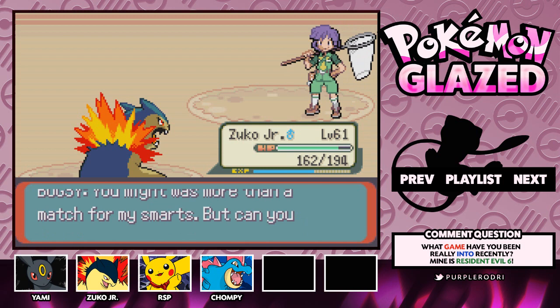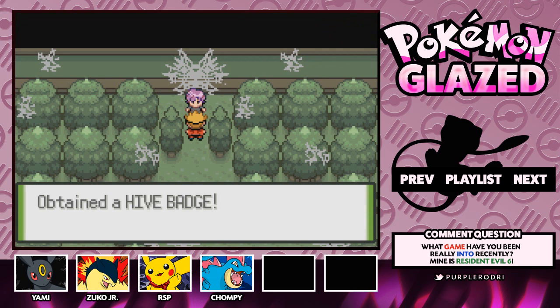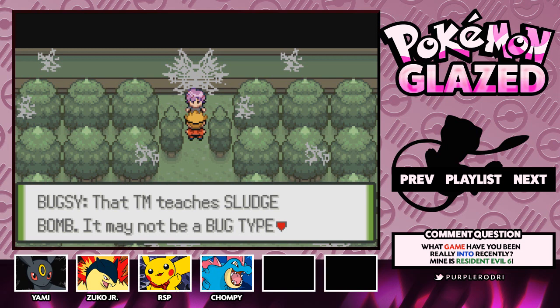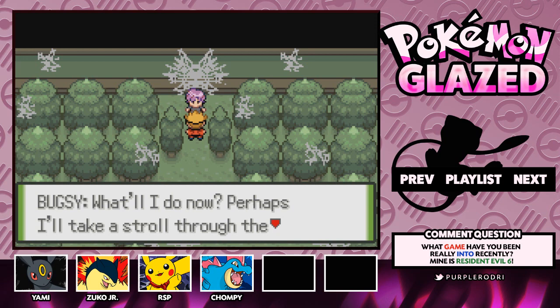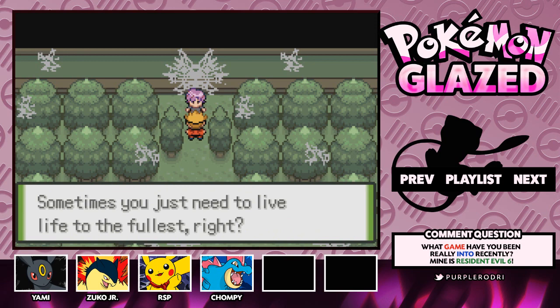Bugsy says it was more than a match for his smarts and asks if we can name the three Pokemon with Bug as a secondary type. I can't name them off the top of my head, but with that — we obtained the Hive Badge! This would be our fourth overall, but our third out of eight badges here in the Johto region. Five more to go. We also obtained TM36, which is Sludge Bomb — definitely a really good move, so we'll have to teach that to one of our Pokemon.